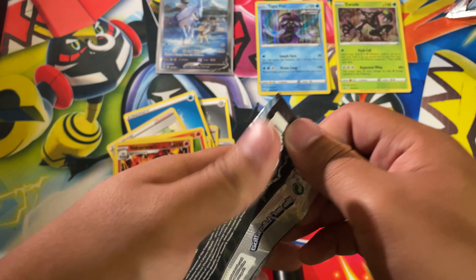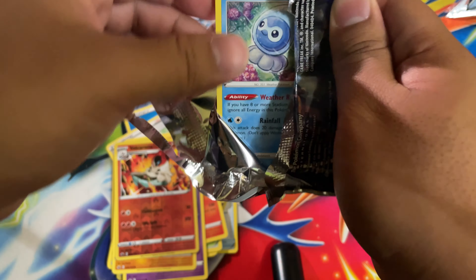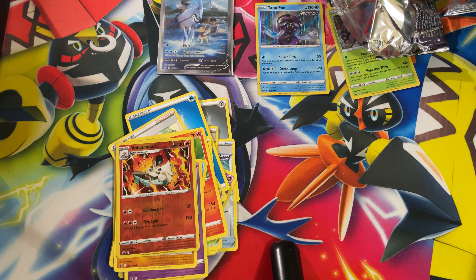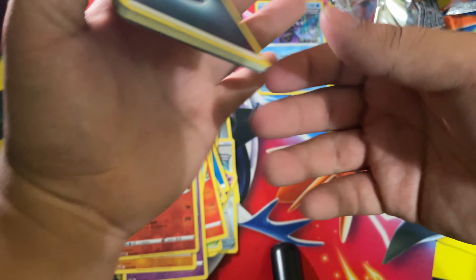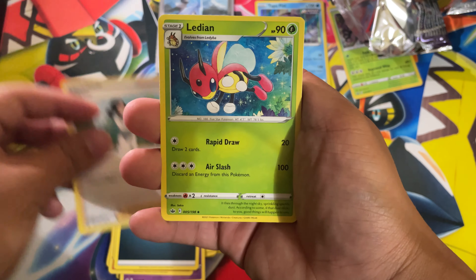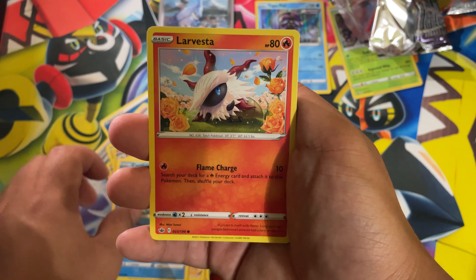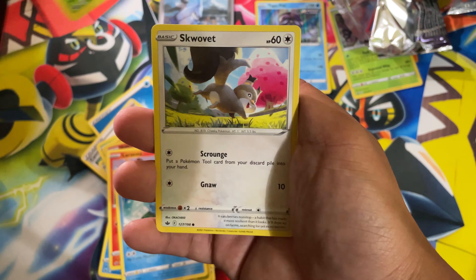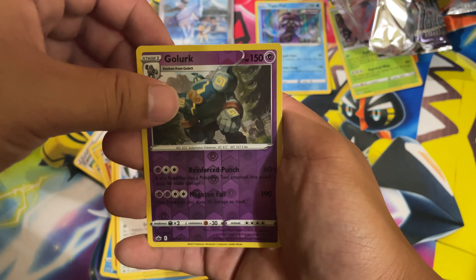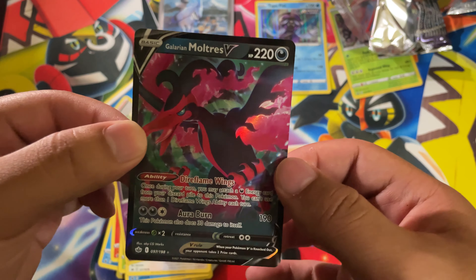This is well worth it — last ETB magic, I don't even care if I get nothing else from this pack. Here you guys go, another free code. One, two, three, and four to the front — got a Dark Energy, Doctor, Ledian, Fione, Castform Rain Form, Larvesta, Sableye, Scovillain, and our final card of this opening is none other than — we have another hit! Galarian Moltres V — let's go!